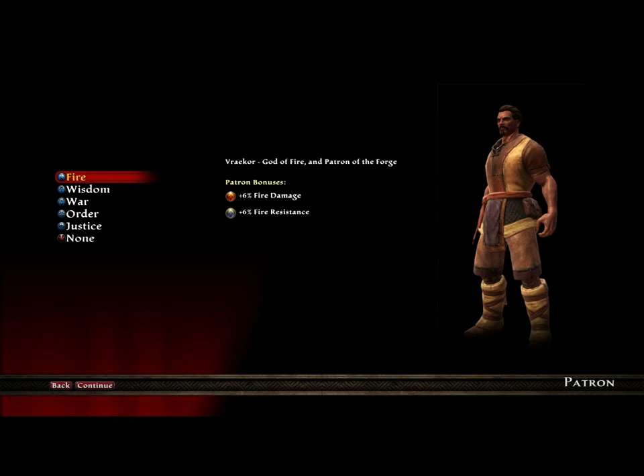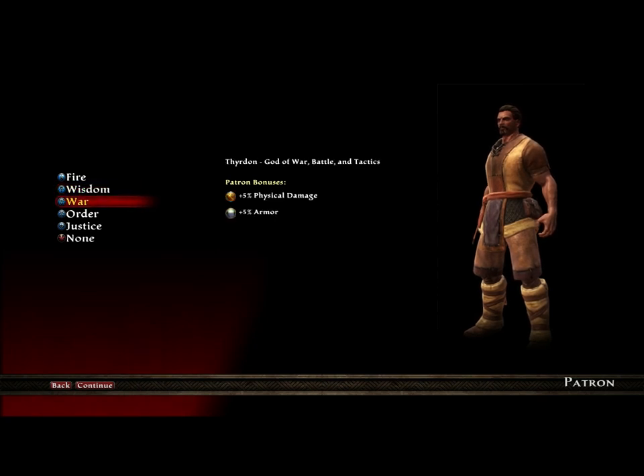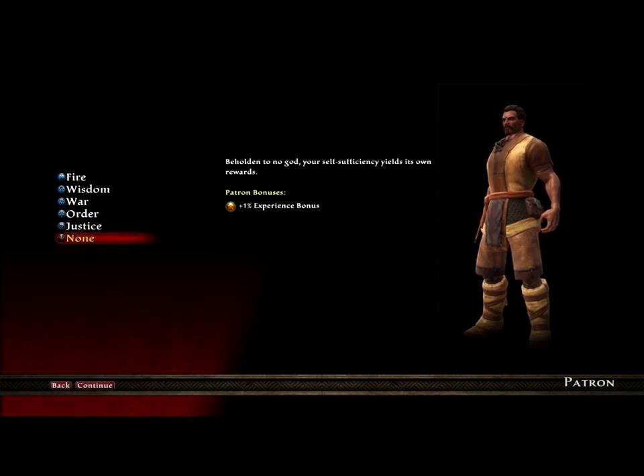Once you pick your race, you will then be able to pick your Overriding Sign. There are six choices to choose from. The first one is Fire, which provides plus six percent fire damage and plus six percent fire resistance. Next is Wisdom, which gives you ten percent extra mana. War gives five percent physical damage and five percent armor. Order gives five percent health and five percent mana. Justice gives a ten percent health bonus. And you can pick None, which gives a one percent experience bonus for your character.